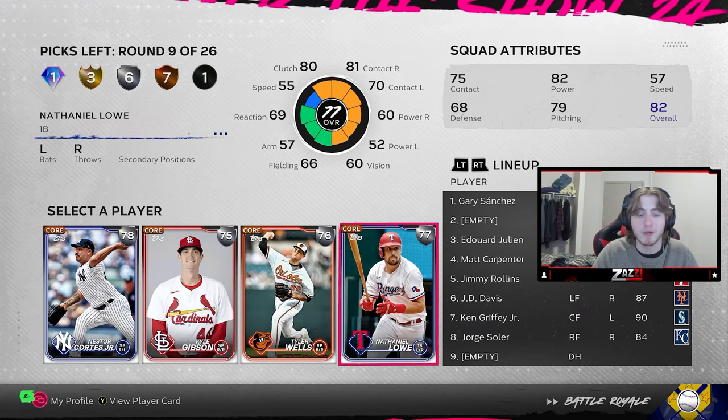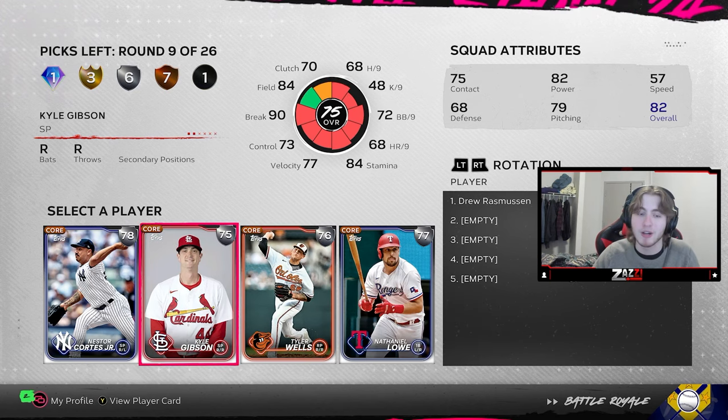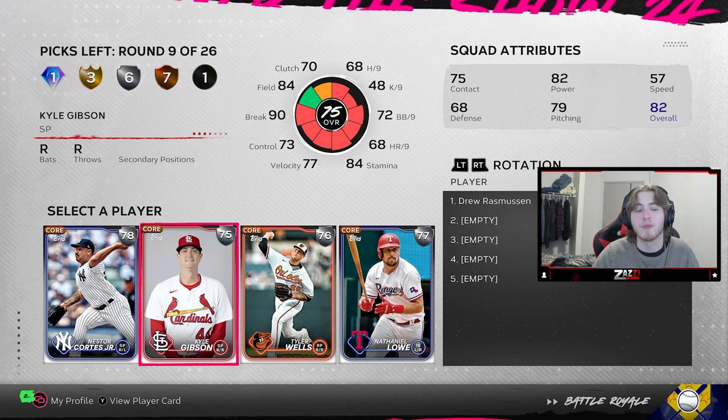This is another silver round. Tyler Wells is not a bad reliever — doesn't have sinker-cutter but has a cutter. Kyle Gibson has sinker-cutter. So for me, this is where I land with Gibson.